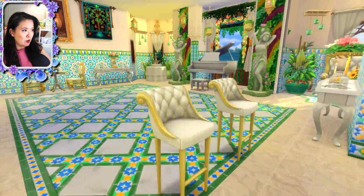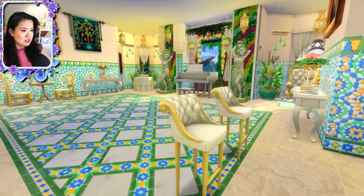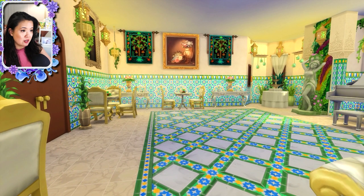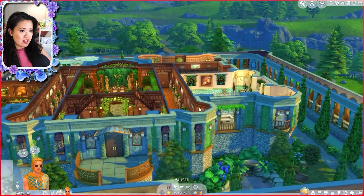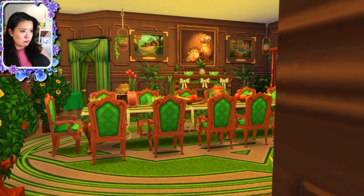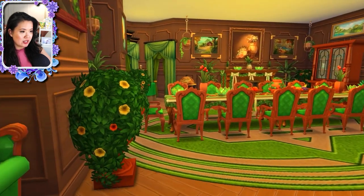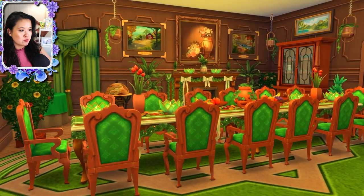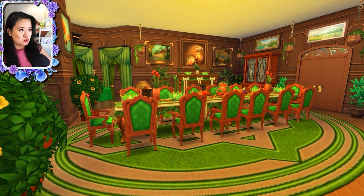I'll show you guys the ballroom here. This is also very pretty — I love the open window so you can see the landscaping on the other side. And then the banquet room — this is really cool, I love banquet rooms. This makes such good use of the green. I feel like a lot of green is usually too much for me, but this looked really cool with the brownish, earthy tones — very bright and festive at the same time.